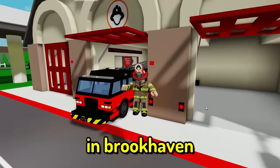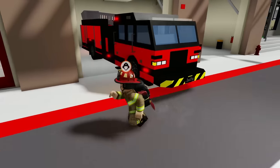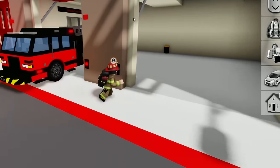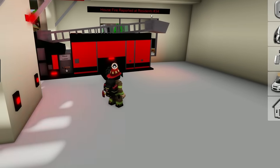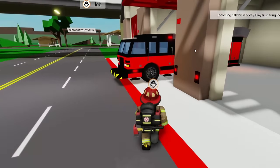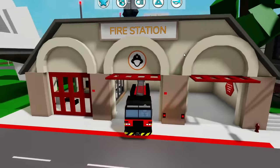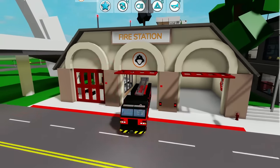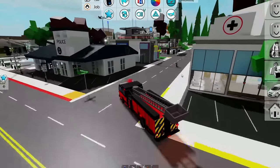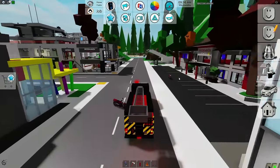I'm gonna work as a firefighter here today in Brookhaven and I'm going to be using the brand new fire truck - it's looking pretty cool. A house fire has been reported at residence 34 and I'm getting a call showing where it's coming from. Let's jump right into the fire truck, turn on the emergency lights and siren, and respond to this house fire.